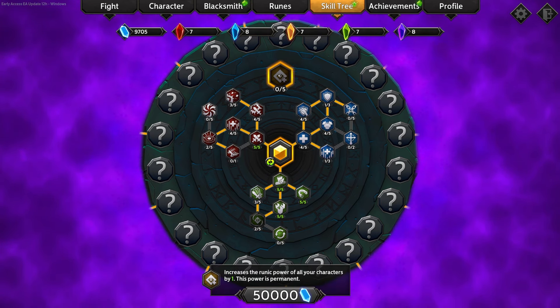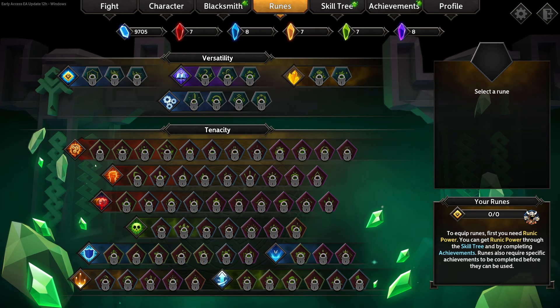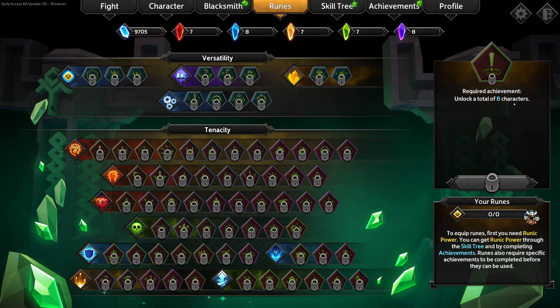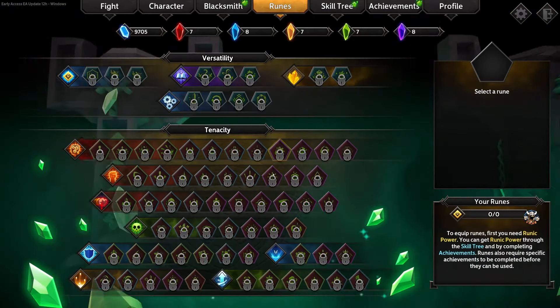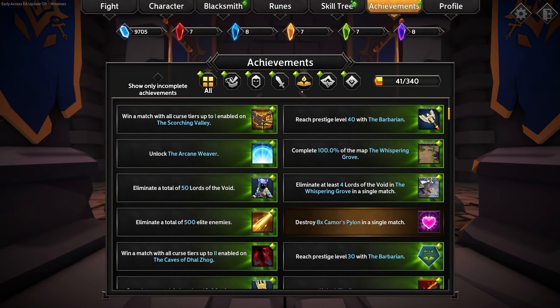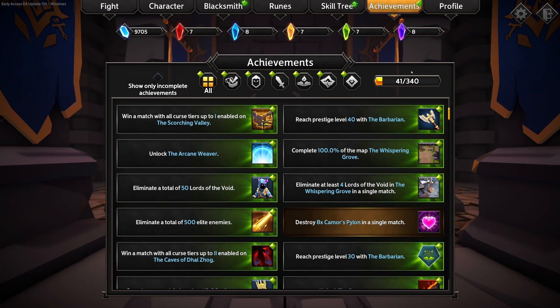The rune system has different tiers of skills locked behind achievements. I'm actually pretty close to one — I just need to unlock two more characters. But I also haven't spent the 50,000 currency to unlock the full system yet. You can check all your achievements here — there are weapon achievements, character achievements, and all that kind of stuff. There are 340 total achievements and I've only completed 41, but I've only been playing for about four hours so that's expected.